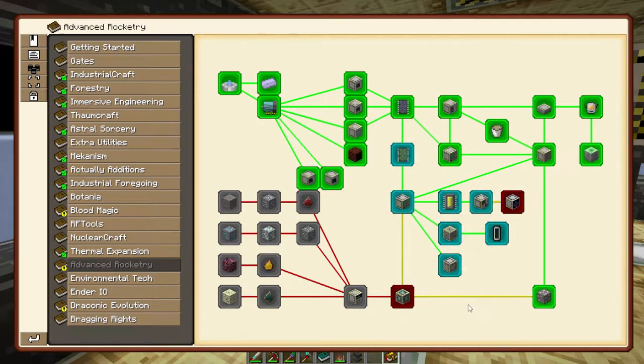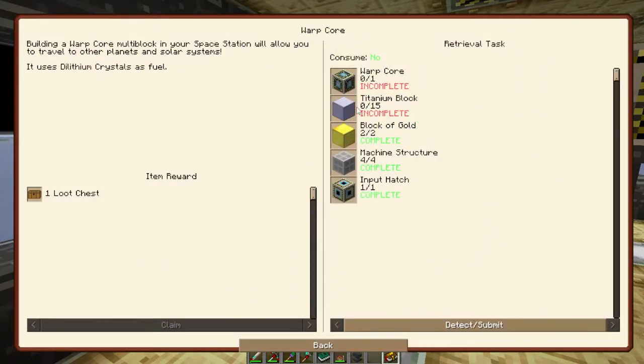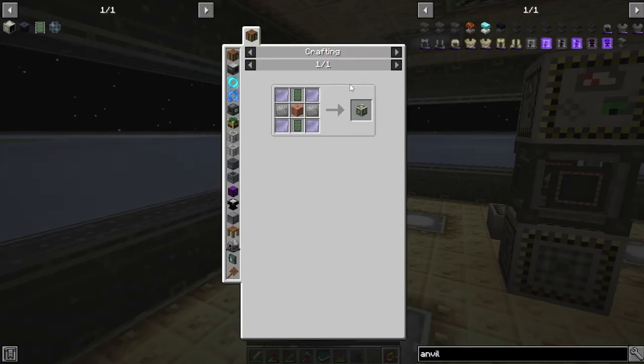While it looks like there's a lot of nodes left here, most of it's just exploring the planets. Our next step is to make the warp core which will actually let us achieve warp space travel so we can go to these other planets. The warp core requires a bunch of stuff we've already made, and a warp core itself which is not that hard to make at this point because it's just the circuits and plates we've made previously.